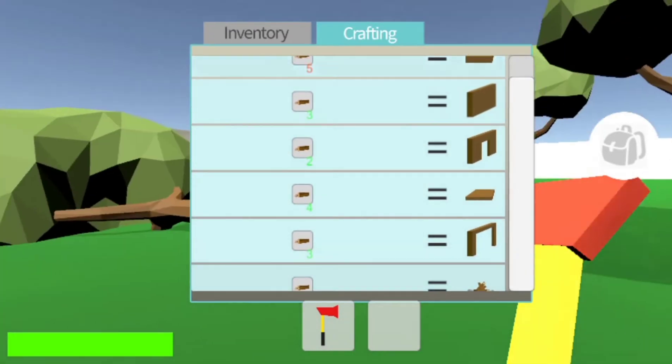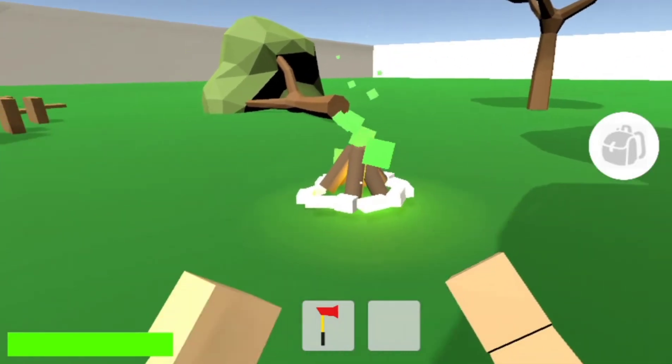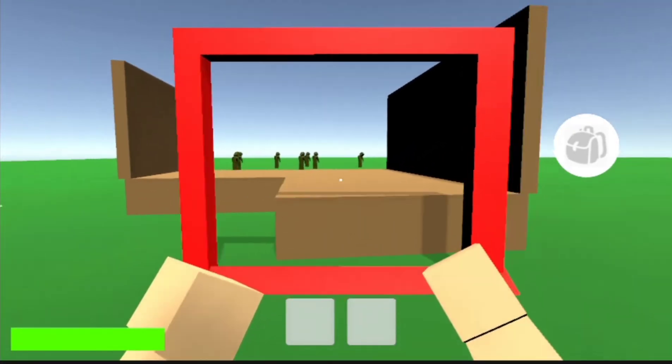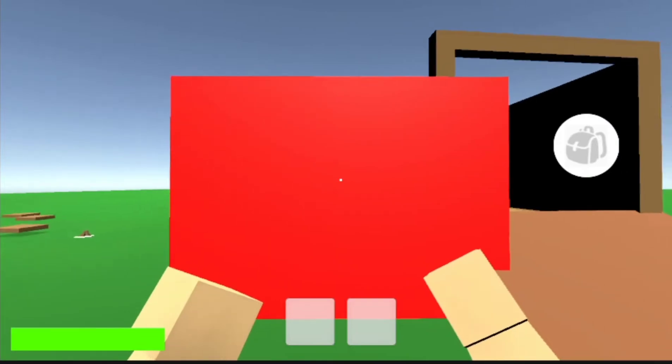And then we can go to the fun part: adding features, effects, a map, better graphics and all that juicy stuff. Many of the things you see here are just placeholders — pretty much everything, besides the character, zombies, the cars and the items.